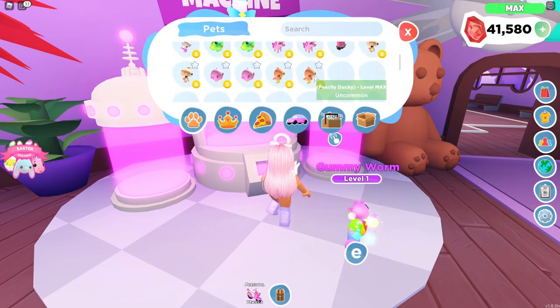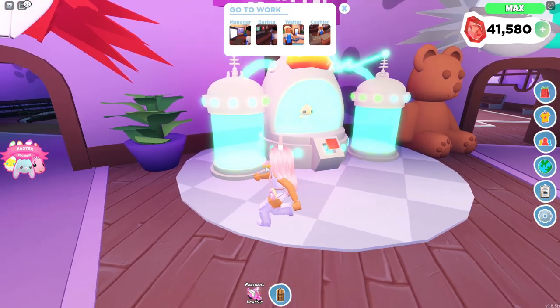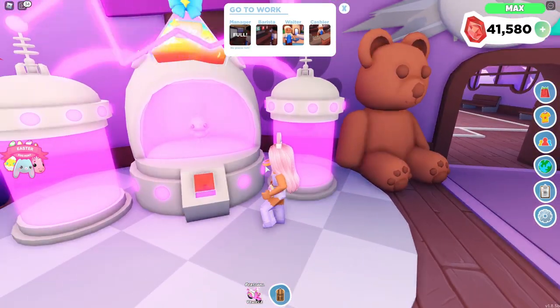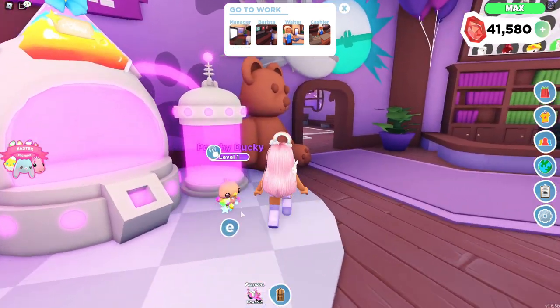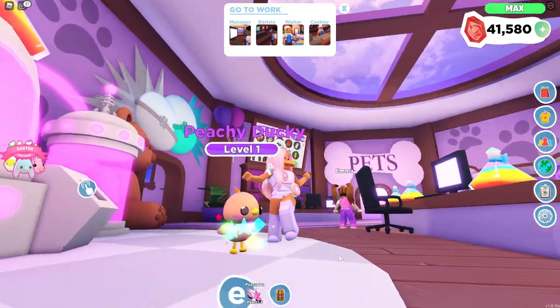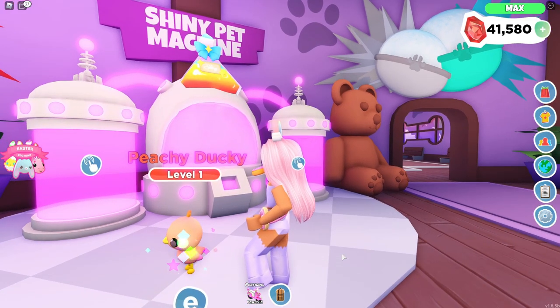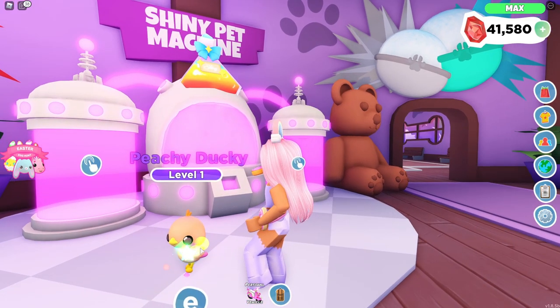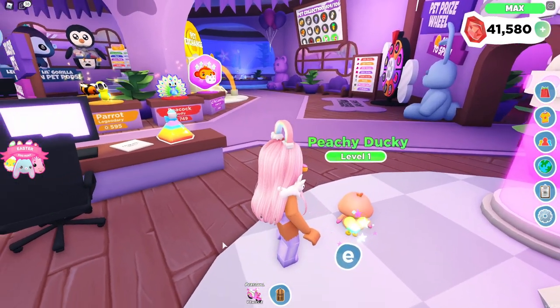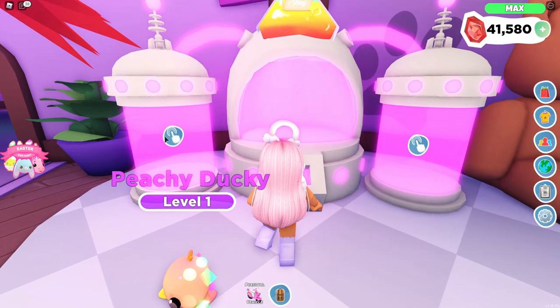I'm kind of excited to see what the peachy duck is going to look like - in fact I'm excited to see what all of them look like. This is what the peachy ducky looks like as a rainbow shiny - super cute! I love how the peach ducky is like a peach color but you can see some type of pink on his little wings and also his little tail, which is super cute.